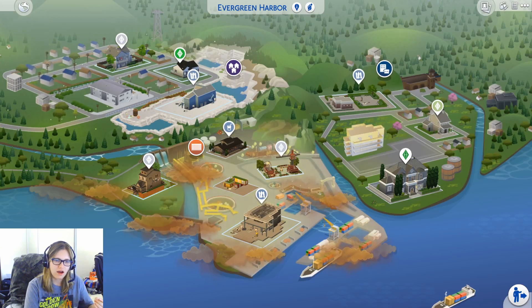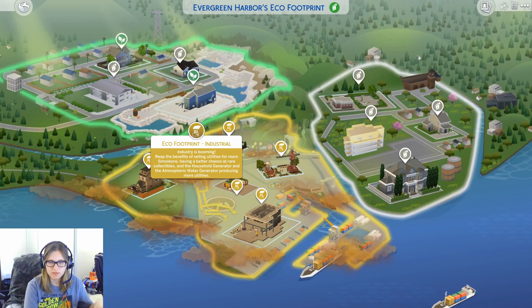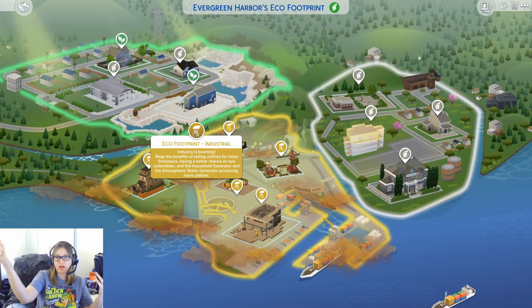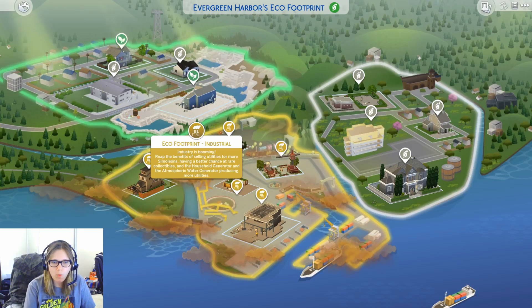You have worlds like Port Promise which are industrial towns - this town is based off of simoleons, this is what people want. You earn more money by selling utilities, so if you have things that generate lots of utilities in your house, you can sell extra utilities on your lot, which is very interesting. If you have extra utilities, they sell for more, and if you're using generators to get those utilities—